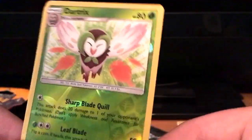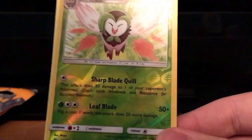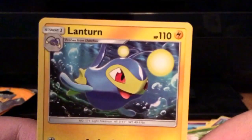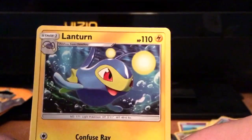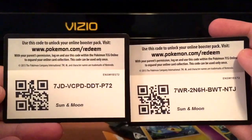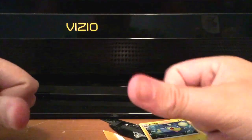The reverse holo is a Dartrix — holy crap! Sharp Blade Quill does 20 damage to one of your opponent's Pokemon without applying weaknesses and resistances. And Leaf Blade. Then we got a Lanturn — Lanturn is one of my top 20 favorite Pokemon, I love Lanturn. And a psychic energy too, pretty cool. That's it for this video — if you want to scoop up these two codes go ahead. If you enjoyed today's episode smash that like button below, subscribe for more videos like this, and I'll see you guys in the next video, bye bye.